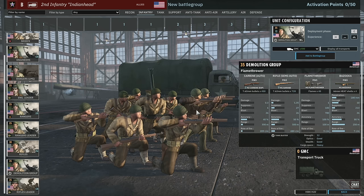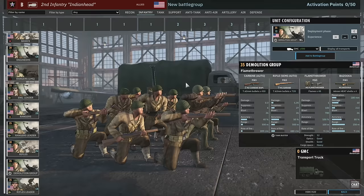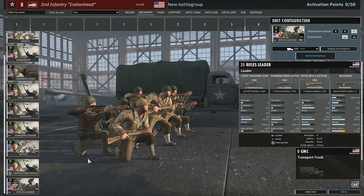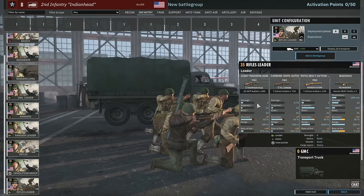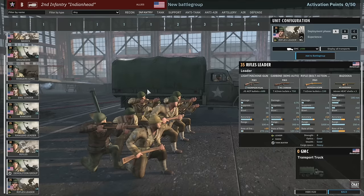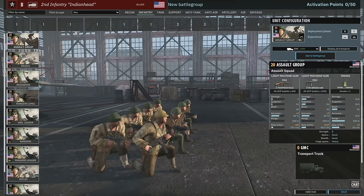Then we have the demolition group — a 12-man squad with flamethrower and bazooka. You can only bring them in phase C and you get 12 of them. In phase C these could be really scary. And then we have a rifle leader here which has a sniper as well as a bazooka — he's got a sniper in hand and a bazooka on his back. That's just crazy, absolutely nuts. Really cool.